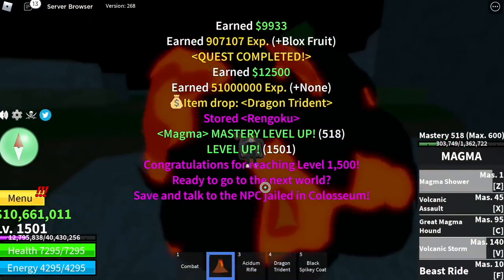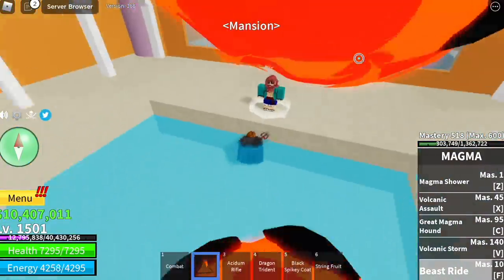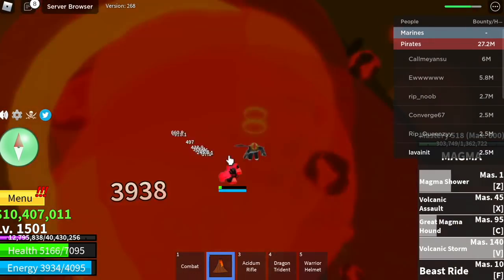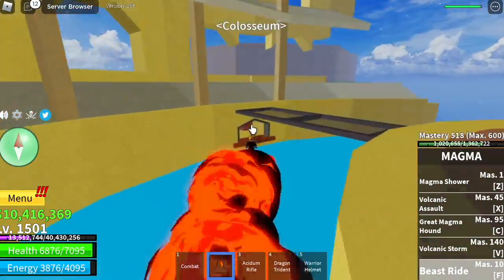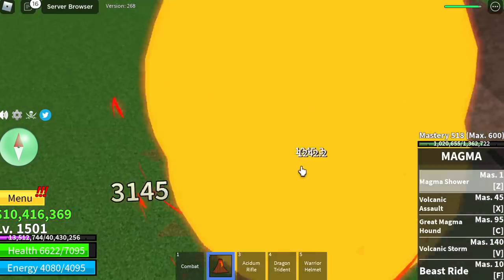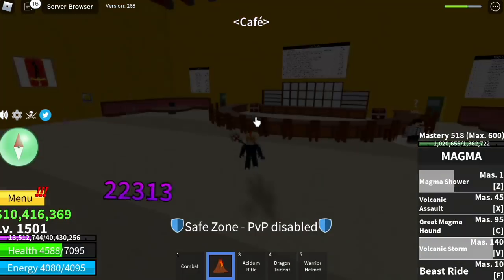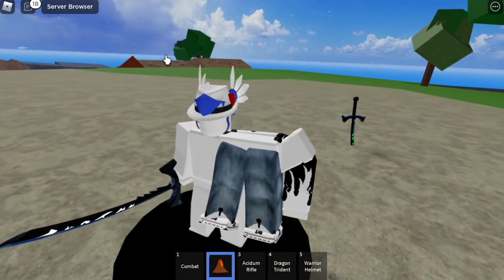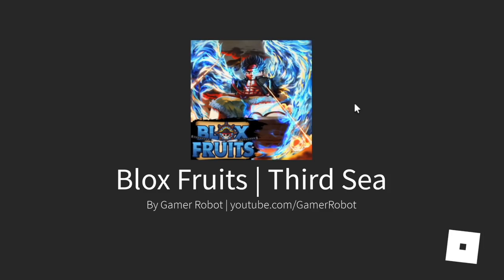Once you reach level 1500, finish the quest in the Coliseum. We also got the Dragon Trident. Remember the string fruit — give it to the dude in the mansion to defeat Swan; that's one of the requirements to go to 3rd sea. Go to the Coliseum, talk to King Red Head, and defeat Indra — half HP is enough. Don't forget to watch the cutscenes. After that, head to the Green Zone, look for Mr. Captain, and he will send you to 3rd sea.